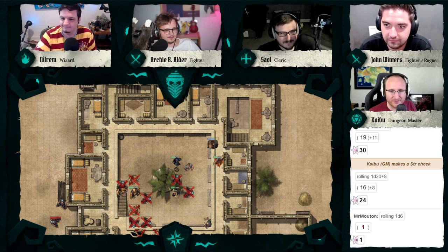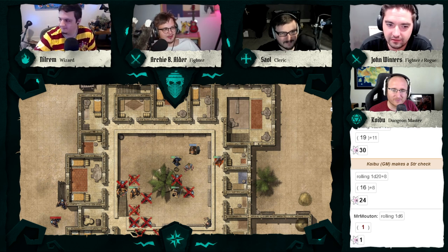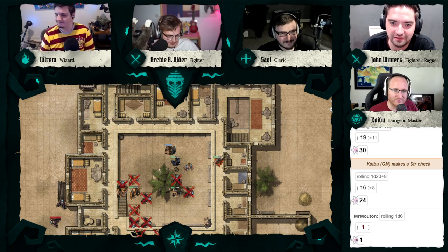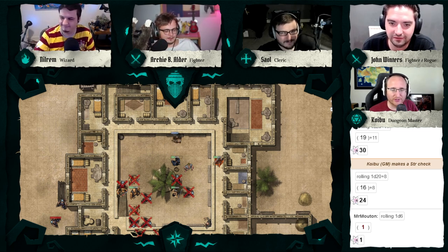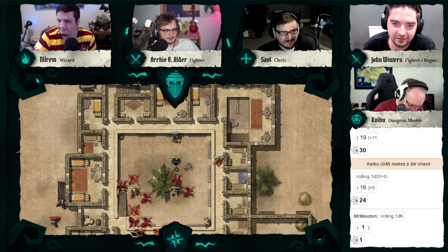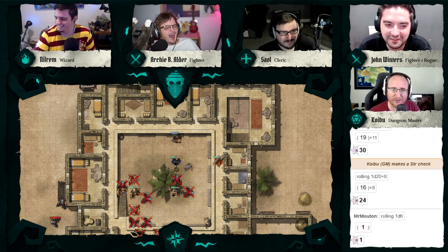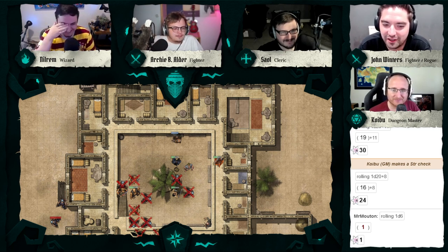The bard gets to their feet and tosses their poncho over one shoulder. Archie is told to handle him. Looking over at the bard as they start to walk away — 'Where the fuck do you think you're going? Sit the fuck down.' They take a seat, look longingly at the broken lute, then dip their head and let the sombrero shadow their face. 'This guy's cool as fuck,' I think to myself.